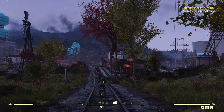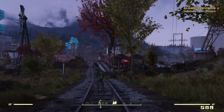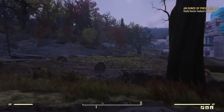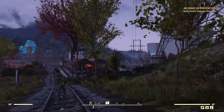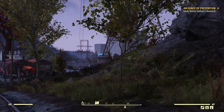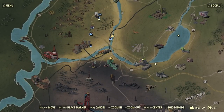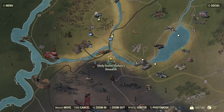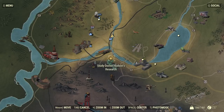Hey everybody, it's Mental Fox and another episode of Fallout 76. Thanks for joining me again. We're just outside of Charleston Station. In the last episode I said we were going to go into this power station and do some exploring, but I think what I really want to do is just get started back on the main story. I'm just itching for it. So that's what we're going to do in this episode — go right on down to this place and continue on with the main story.